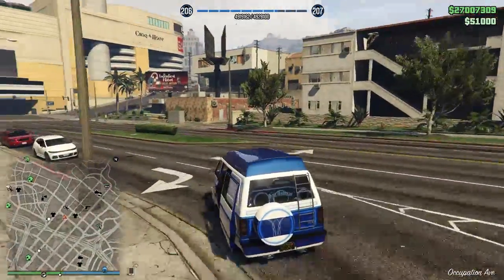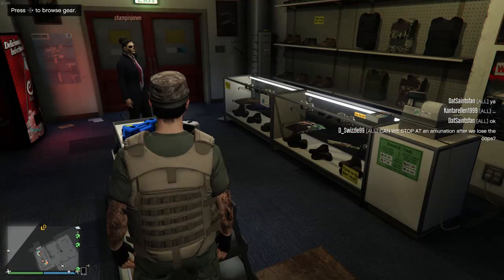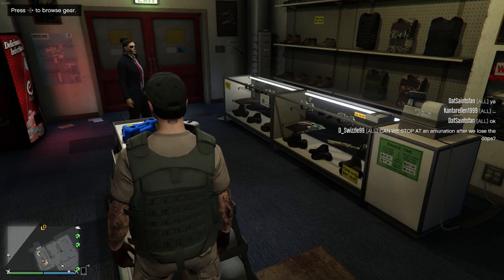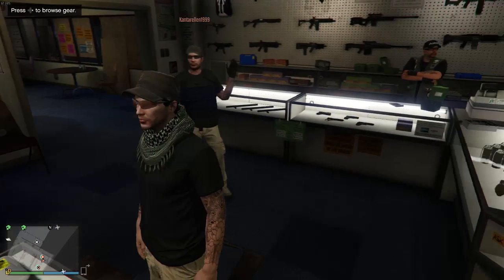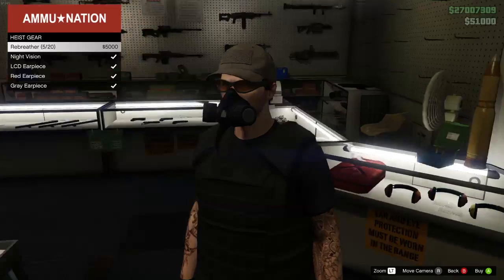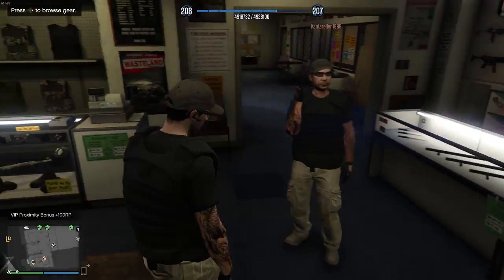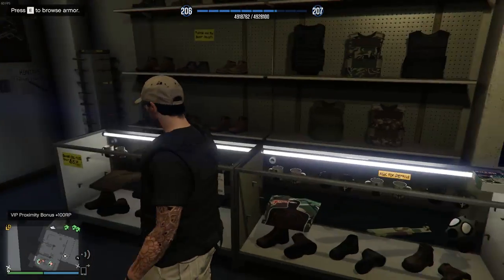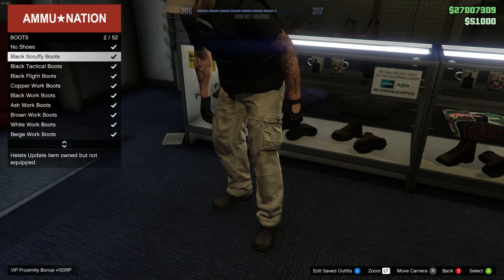Maybe if we complain enough to Rockstar they'll one day let us use that, but for the time being this glitch is the only thing that works, and it only works on the bodyguard vest. It's fairly easy to do — all you need is a friend who is a VIP. We're going to start in the emulation by the gear section. Have your friend scroll to whatever bodyguard color you want, then once you have that, equip an earpiece. After equipping the earpiece, back out and go stand by the shoe section.